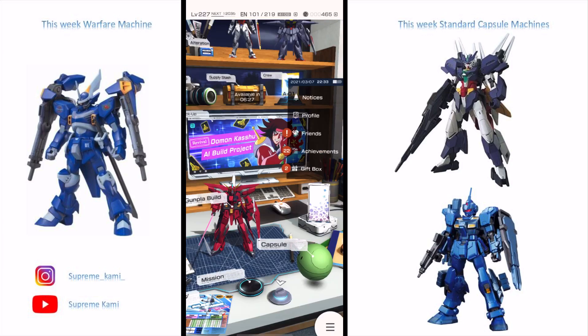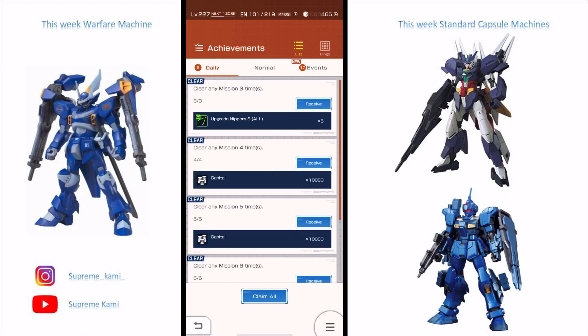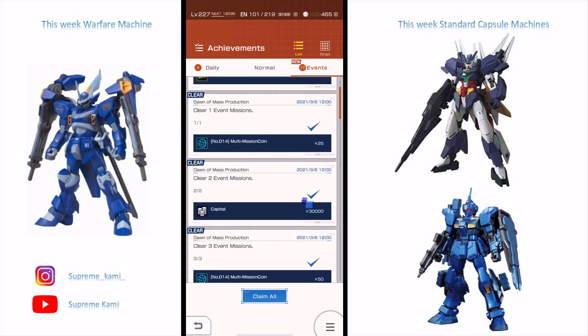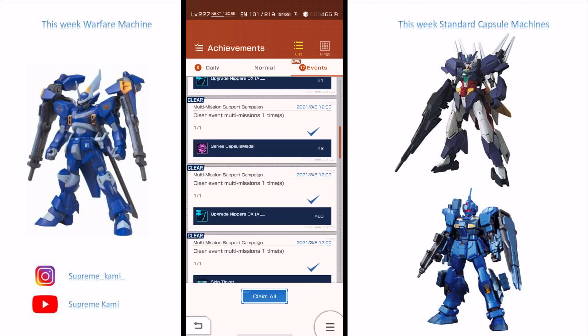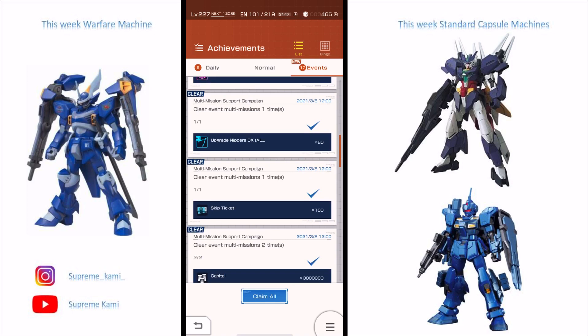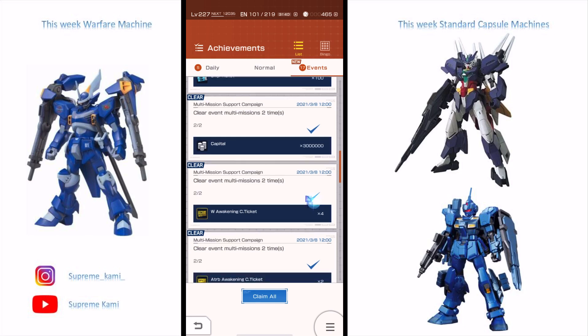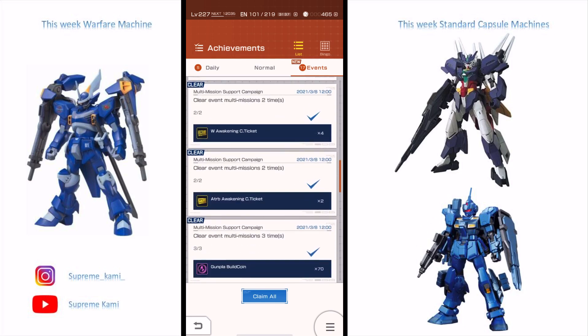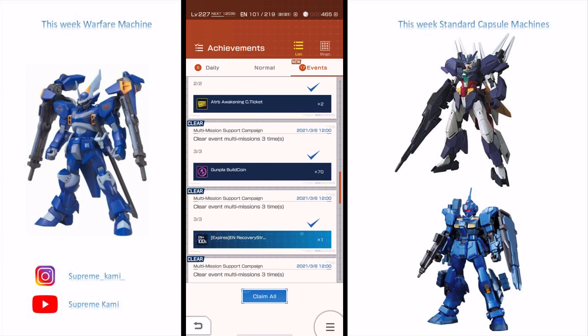After completing five of these multi-missions in a day, go to the Achievement page under the Event tab. For clearing them you'll get two series capsule metals, some upgrade nippers, 100 skip tickets, about three million capital, and tech awakening circuit tickets, which is really nice. Completing three multi-missions from Dawn of the Mass Production specifically also rewards you with 70 Gunpla Build Coins.